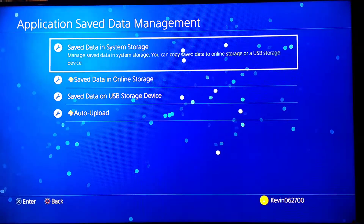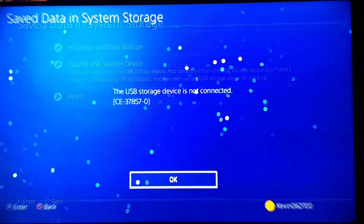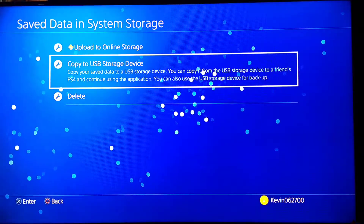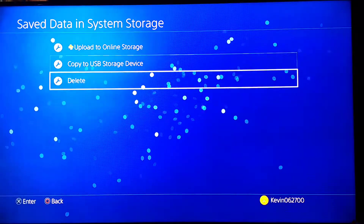So save data in system storage — you go to there. And then you want to copy to USB. Pretty much you would copy to USB and then copy to the cloud. I think the cloud automatically saves. So you back it up first.